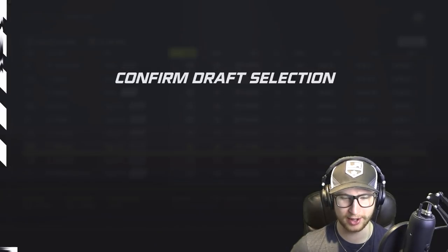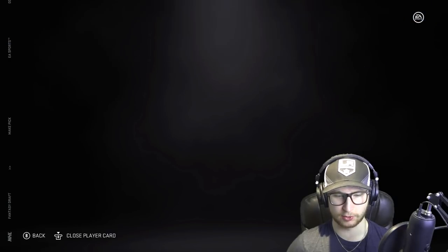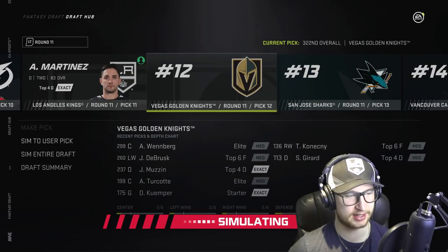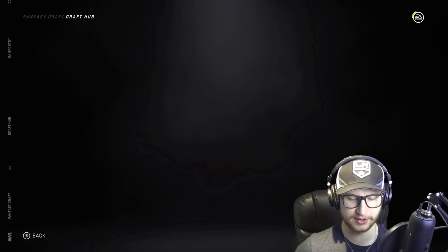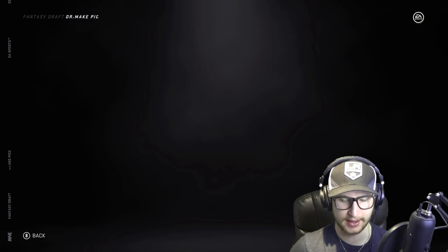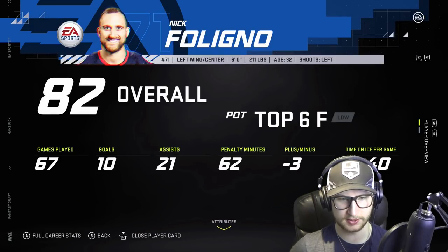Tom Wilson — what number is he again? 43 — he's got the 4 in there, let's go! What is Granny Smith? 64 — that's prime, we can double-take him, 3.7 million, not bad. Martinez is 23 — there's a 2, 4 million bucks, sure why not. We can take Palat — he's 84 overall, number 18, he's got the 8 in there. We're going to have to start finding cheap contracts here because we are running out of cap space.